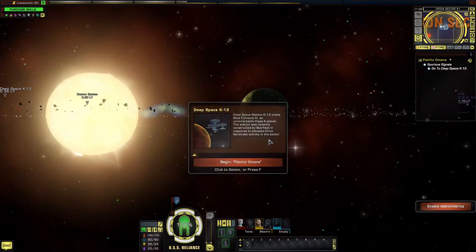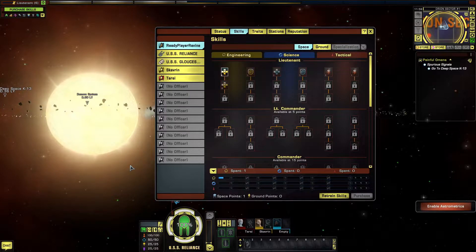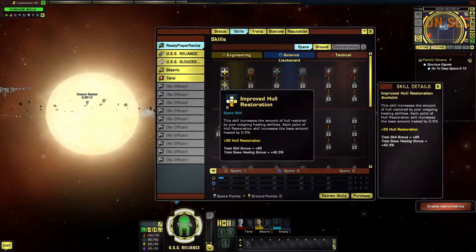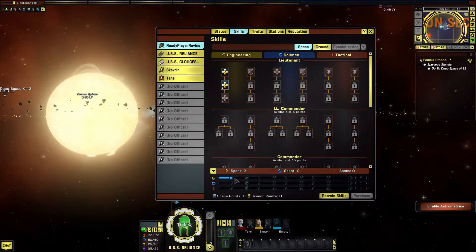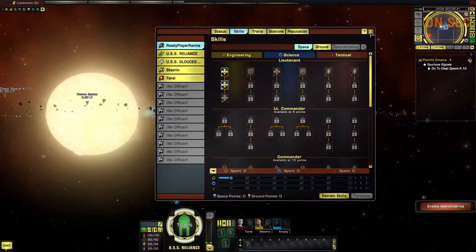It looks like we've got some more skill points. So what are we going to put the next skill point in? We can put that next one in Improve Hull Restoration — that looks like a good one to go for, so we'll purchase that. Improved Hull Restoration. And that gives the bridge officer training: Hazard Emitters 3. That's quite nice.